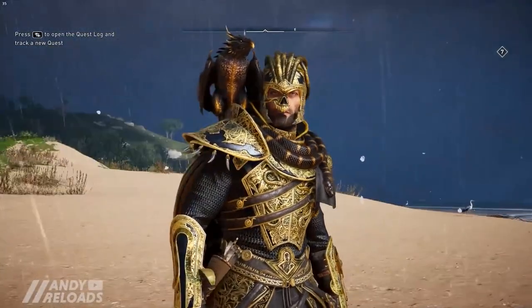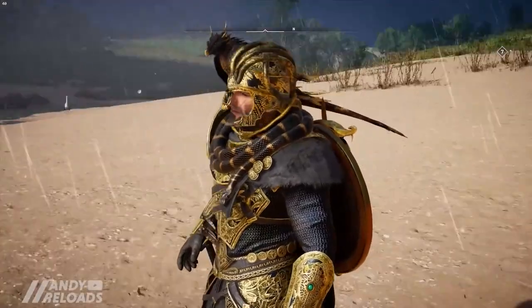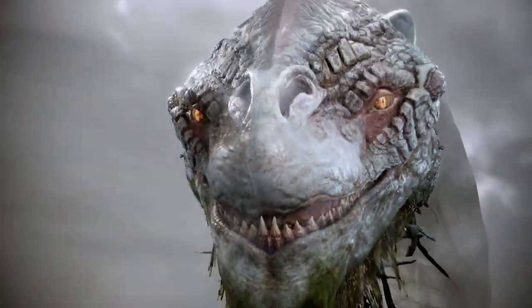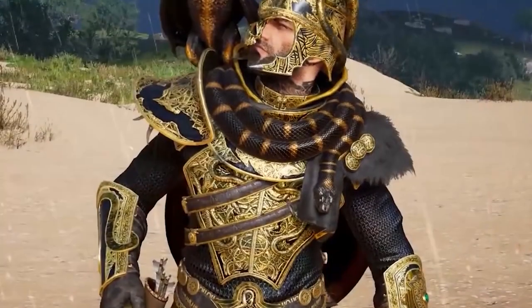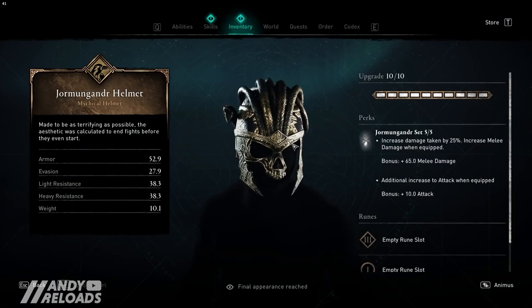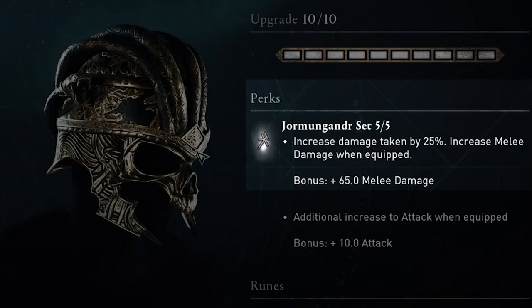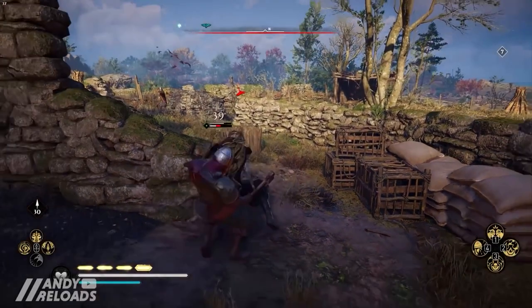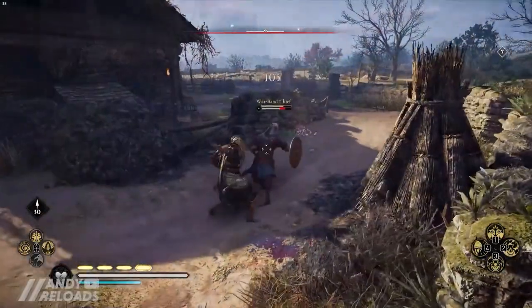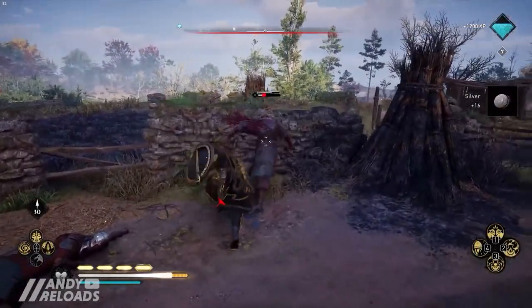Next up is likely the Jormungandr set that was also leaked. This is a completely new armor set, and you can really see all the resources went into making it based on the World Serpent. It looks really, really cool. But once again, the stats are really bad — this might be the worst armor set when it comes out, because you take 25% more damage in exchange for melee damage. You also get extra attack when you fully equip the set, but as discussed, you don't really notice melee damage or attack damage increases. So you're basically taking 25% more damage without any reward.